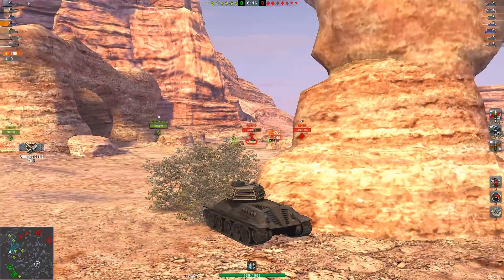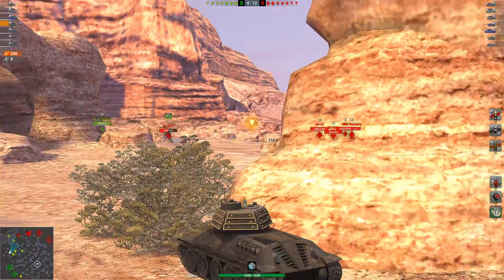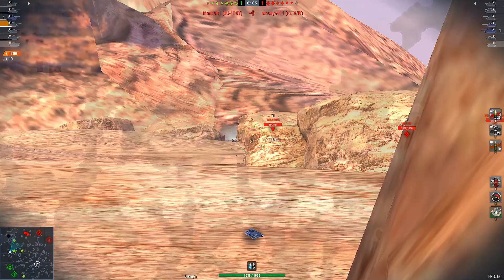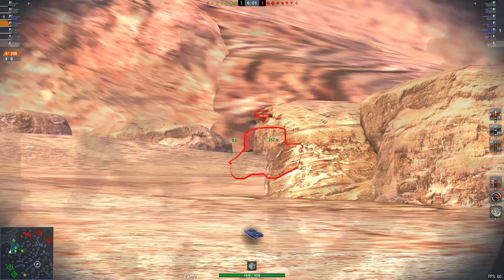That performance is affected by your penetration. Penetration on your AP is going to be looking at 128 millimeters. On your APCR it's going to be 172 millimeters, and your HE is going to be 43 millimeters.